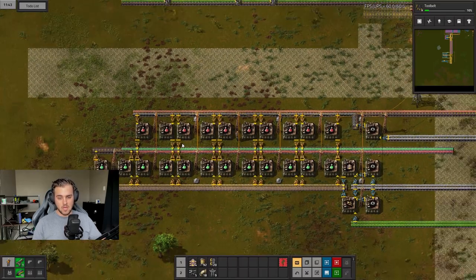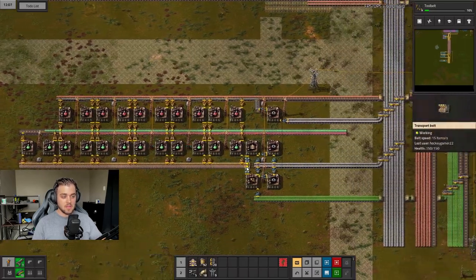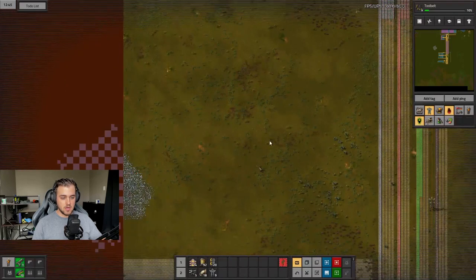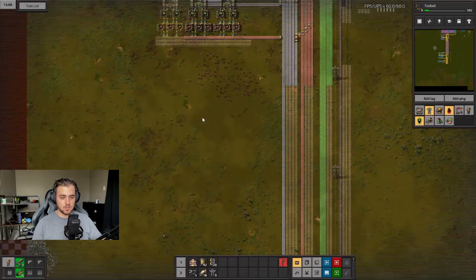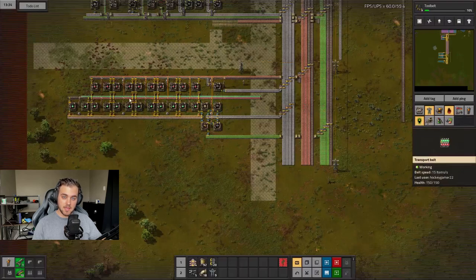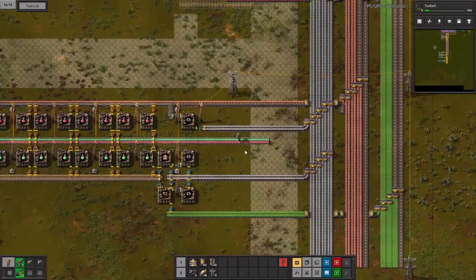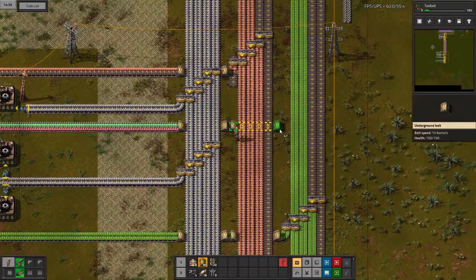In the last episode we fleshed out our red and green science. We finished that out. The one thing we need is somewhere for this science to go. We didn't build the mall here because it would extend into the ore patch, but this is a nice little pocket to start a science loop. I'm going to transfer science over to the other side of the belt and route it down along this path into this little science loop.